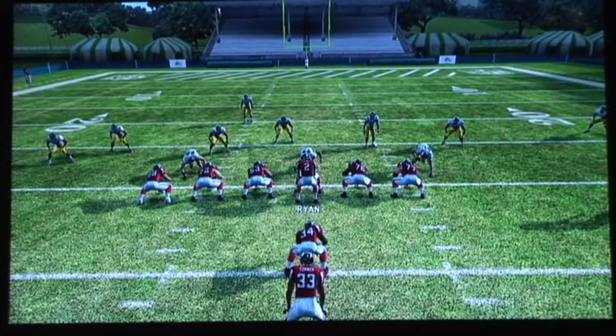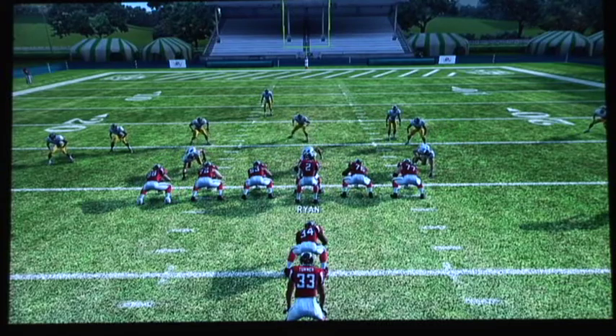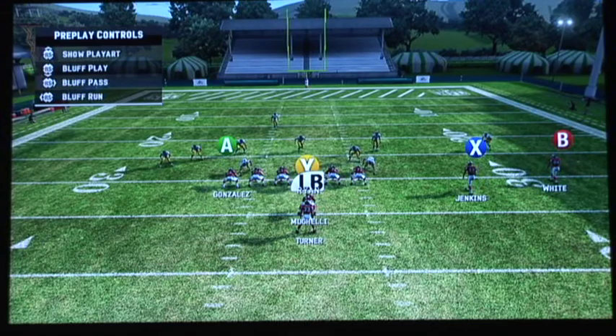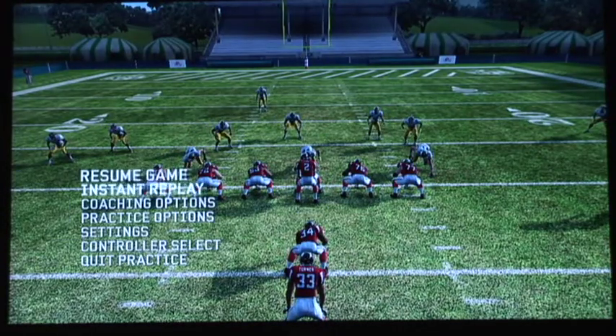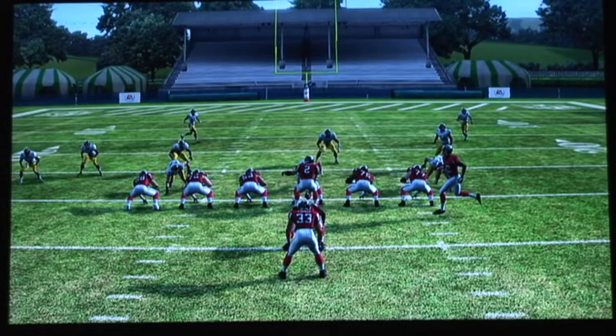All right, what we got here is I-Twin — the Falcons and the Steelers in a 3-3-5. We got two wide receivers to the right and a tight end to the left.